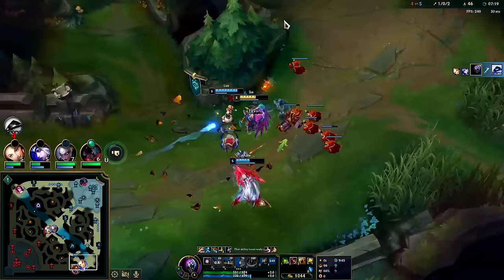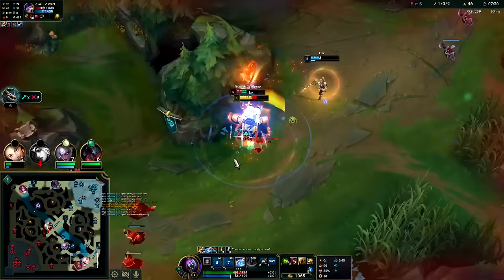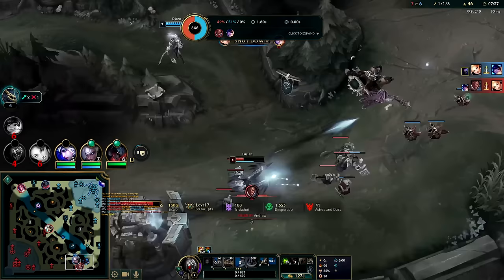Ghost, stun him, auto W. Nice, that's so good. We should take dragon off that - oh, Nunu's here. Auto W - cute. We did not get the kill on Nunu, that's unfortunate. His Q goes through our E - the E only blocks auto attacks.